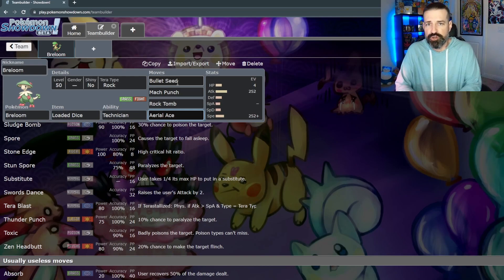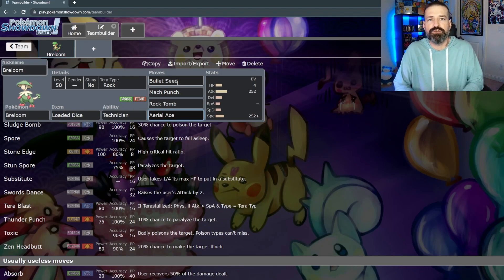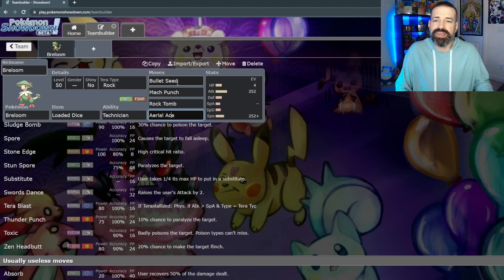These four moves — Bullet Seed, Mach Punch, Rock Tomb, and Aerial Ace — are the ones I put here because they cover STAB and weaknesses. Aerial Ace covers new weaknesses once you're a rock type. If you face a fighting or grass type and terastalize, you can use Aerial Ace with the Technician boost and hopefully knock them out without worrying about that on turn two. If you want, you can always put Protect, Swords Dance, or another status move instead — that's very viable too.